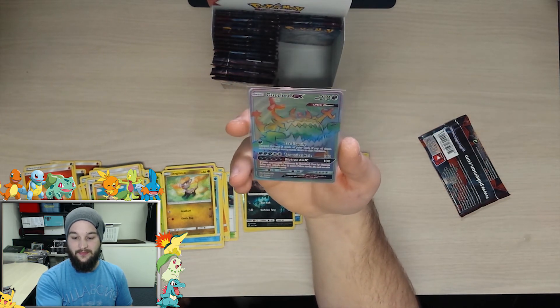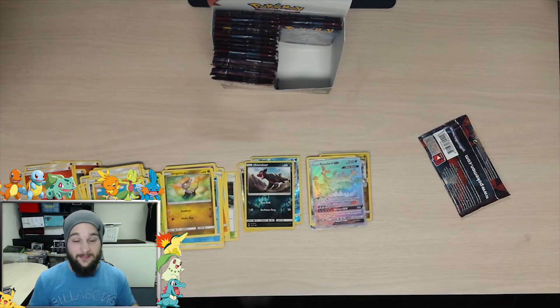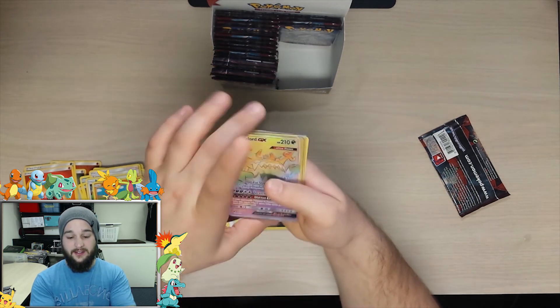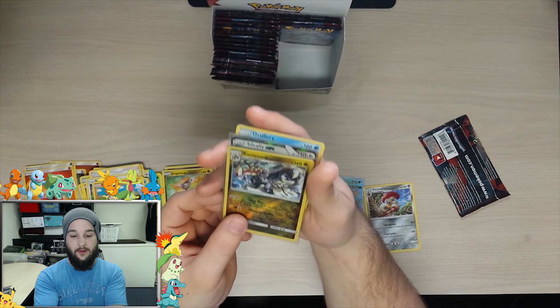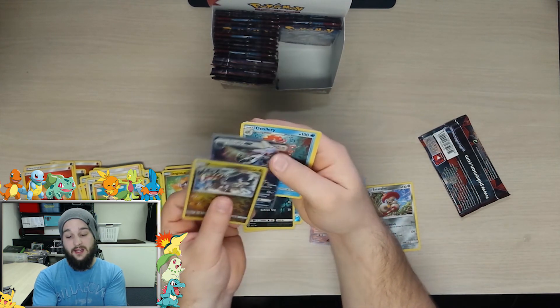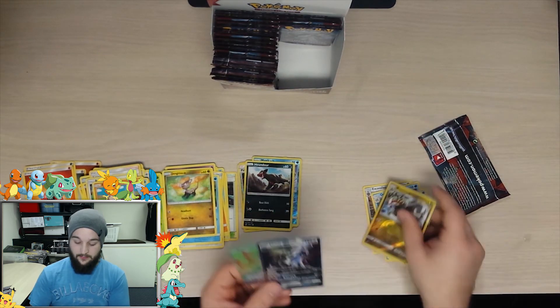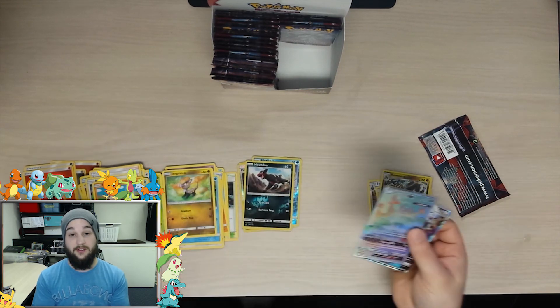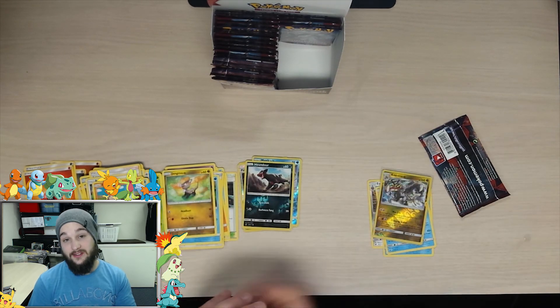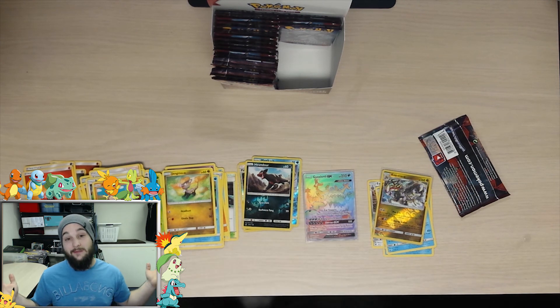Alright well guys, this is definitely the best part so far of this series. These are all the rares we got: Guzzlord GX, Escavalier, Hakamo-o, a reversal, Silvally GX, and then we got an Articuno and a Starmie. You can't complain though - these two are definitely what we're looking for: the Silvally GX and the Guzzlord hyper rare GX. Those are definitely the best cards of the pull. If you guys enjoyed and liked the video, make sure to click that like button, subscribe, and become a shorty - join the shorty nation. Till next time, see you later!